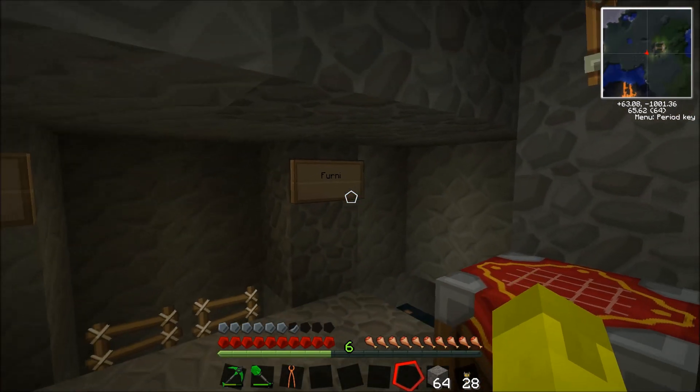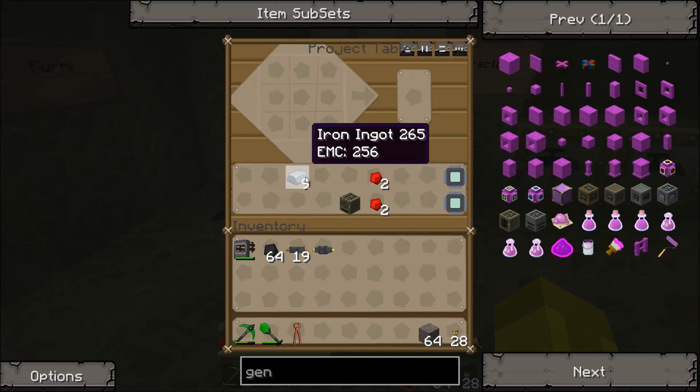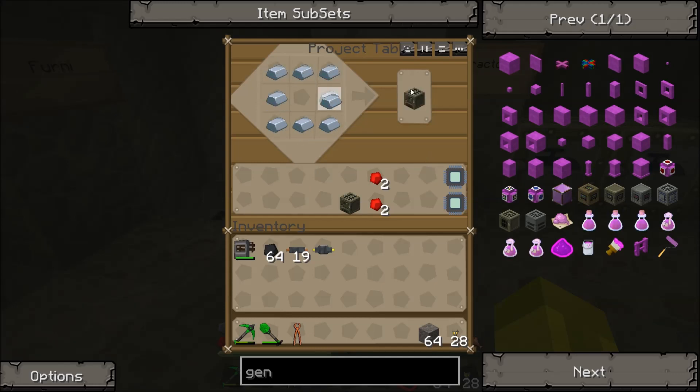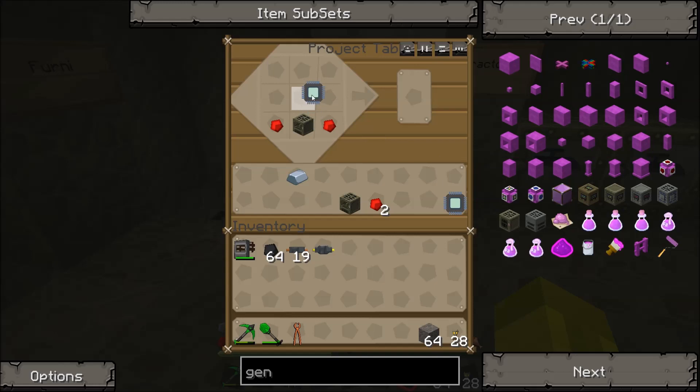Last but not least, the electronic furnace — or 'fern-eye' as we like to call them, because we're just annoying like that. A little bit different: you're going to need iron ingots rather than refined iron to make these. You're going to need to make two iron furnaces. Put your iron furnace there, redstone on either side, electronic circuit at the top, and there you go — two electronic furnaces.